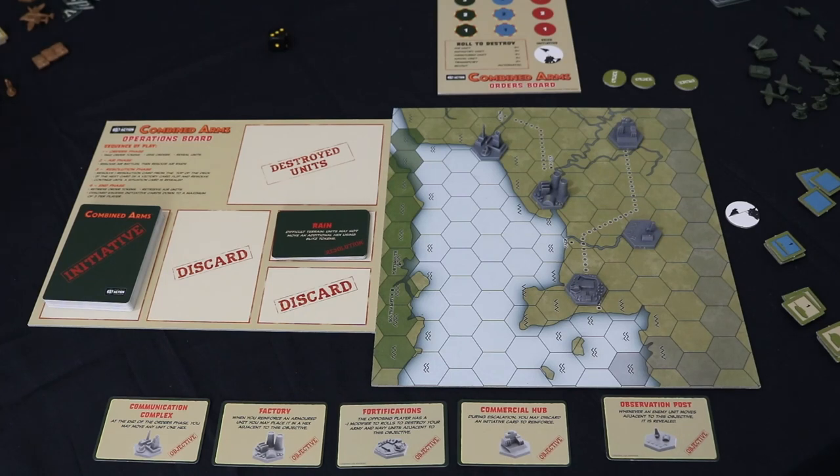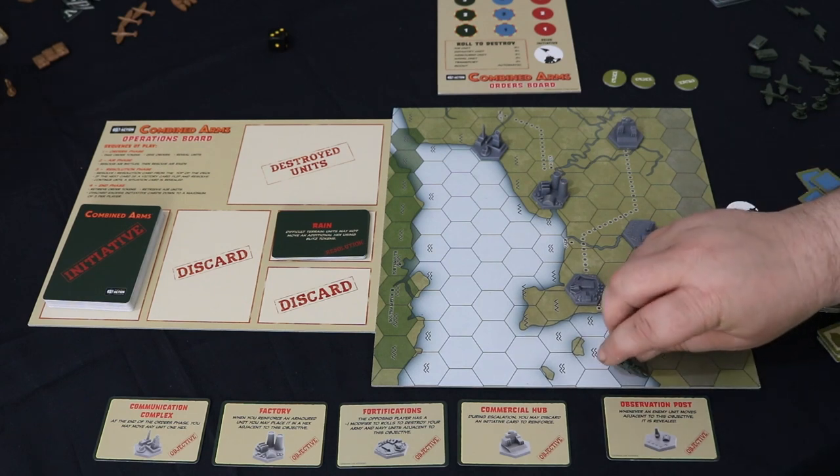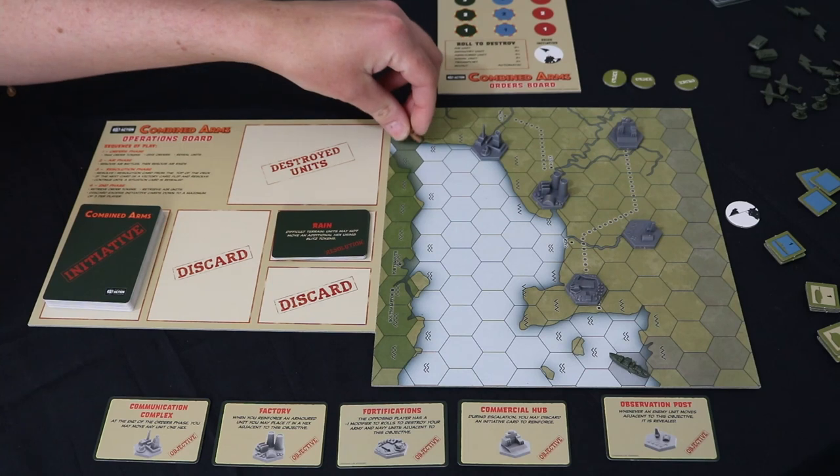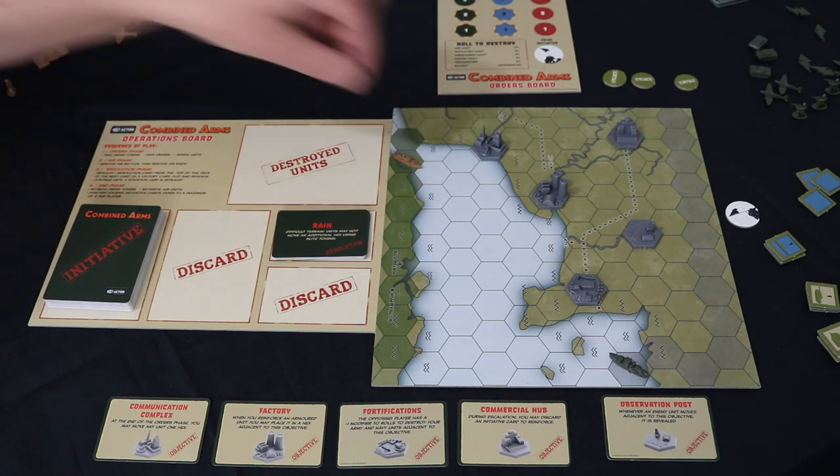Starting with the player with initiative, choose a unit from your supply. We have three units of each type. I'm going to start with an easy one — there's only one location I can place a navy, so I'm going to place the navy there.